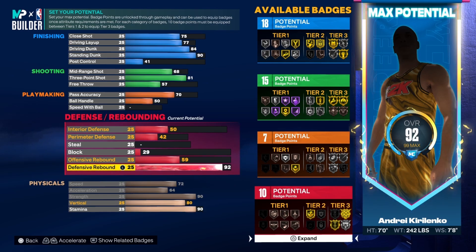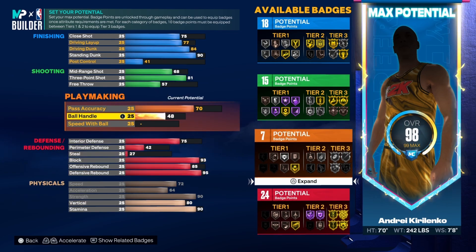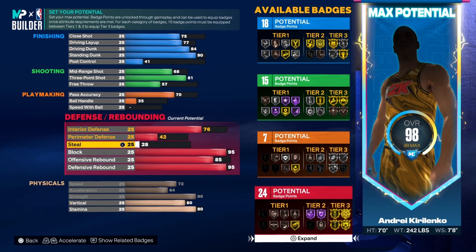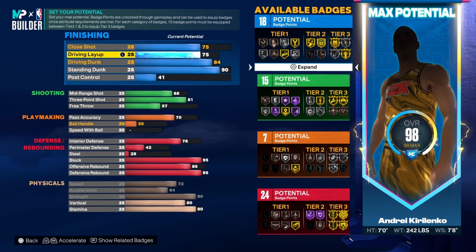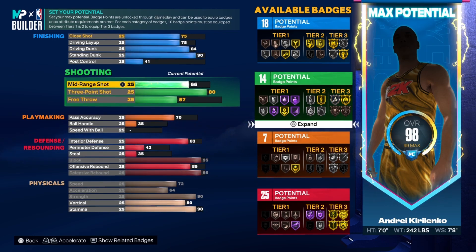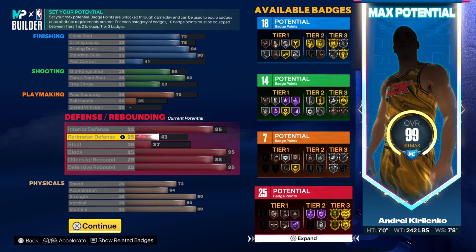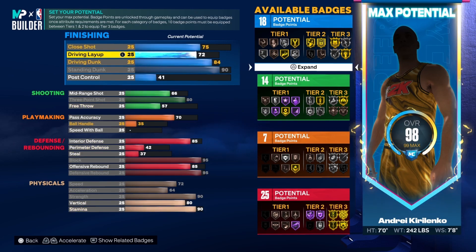For defense and rebounding: offensive rebound I'm putting to 85, block I'm going to 95. With this build you can really go two ways — you can make it full slashing with a bunch of defending, or you can make it a shooter. Personally on a seven-footer, you don't necessarily need the 81 three-pointer. You can add those points to shooting if you want. I'd bring interior defense to 85.